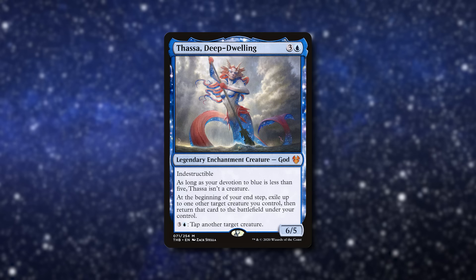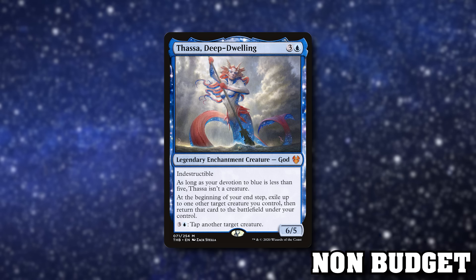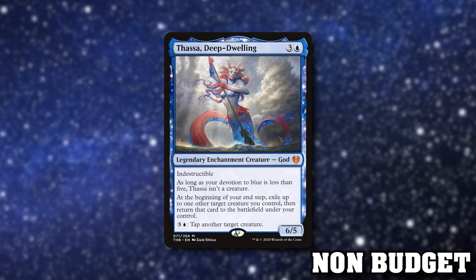Now we come to cards that are $5, $10, $15, $20. Thassa, Deep-Dwelling is a card I say put in every blue deck. Being able to flicker something at end of turn is so, so good. You can flicker your Marlut Queens — it resets the counters on them, but you get to trigger and target an opponent to put rad counters on them. Flicker your Mothman at end of turn to put another rad counter on everyone. It's like an extra proliferate effect.